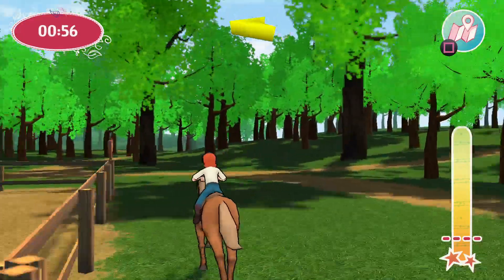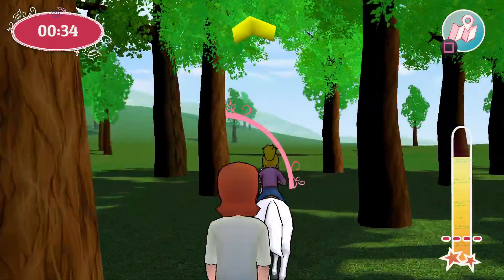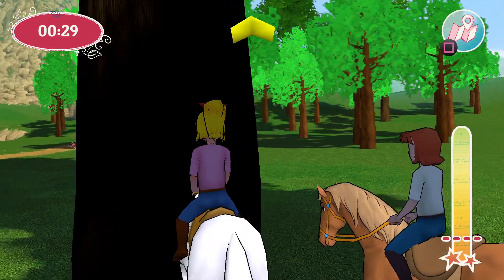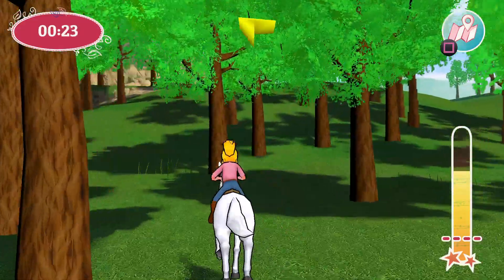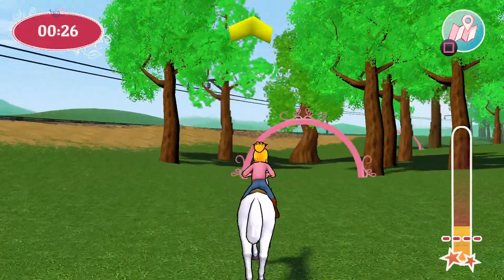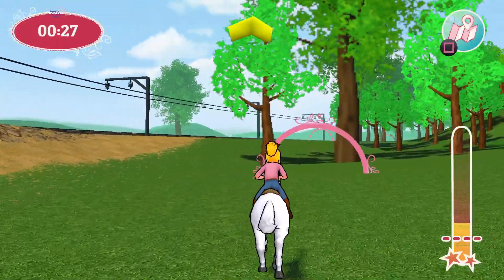Bibi & Tina at the Horse Farm is available now on the PlayStation 4 for $19.99. It does feature a Platinum Trophy, and the game is also available on the Nintendo Switch. Unfortunately, Bibi & Tina at the Horse Farm isn't the most well-put-together game. It's not even very different from last year's Bibi & Tina Adventure with Horses — this one is based off the cartoon rather than the live-action movie franchise being the biggest difference, but honestly I think that one looked a bit better.